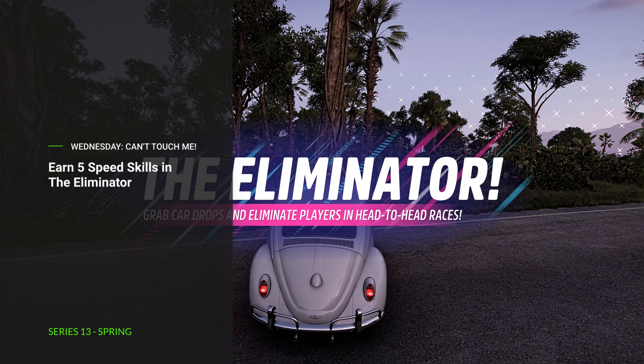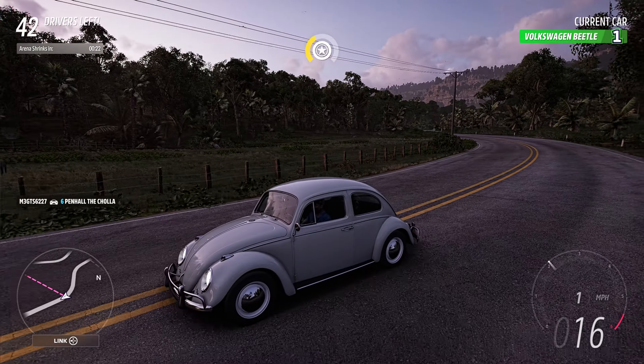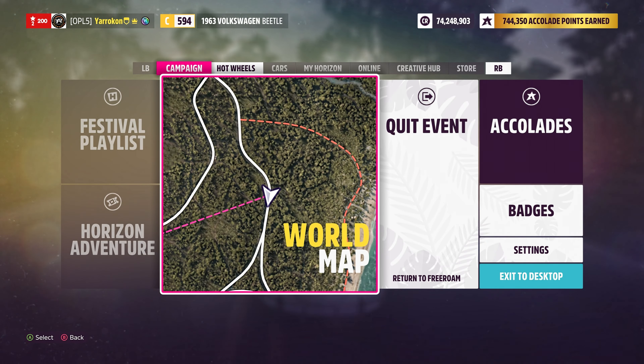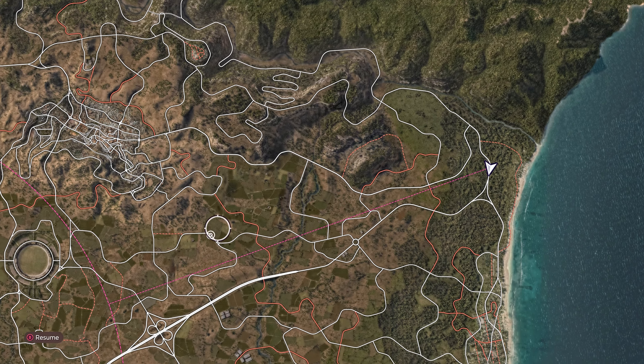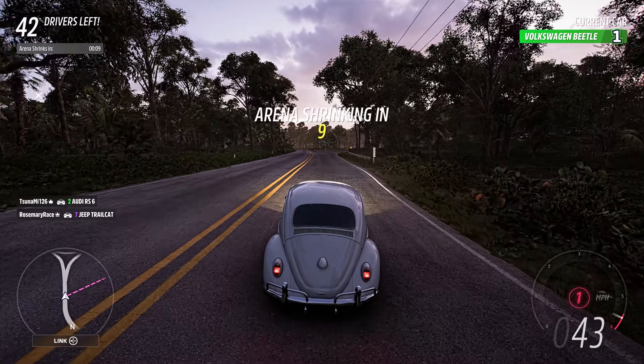And on Wednesday, to wrap up the season and the series, we have Can't Touch Me. Earn five speed skills in the Eliminator. You can knock this out really easy — just join, drive around, get your speed skills. You don't even have to finish; you can back out once you've gotten your five speed skills in the Eliminator.